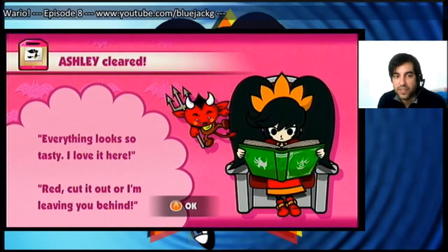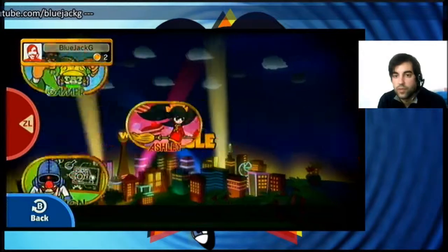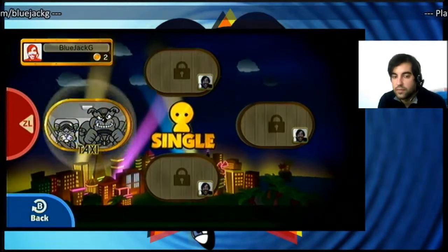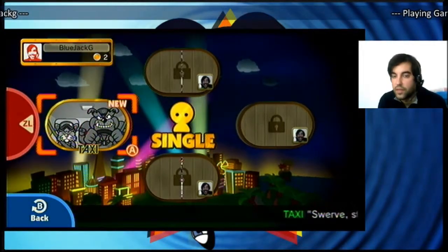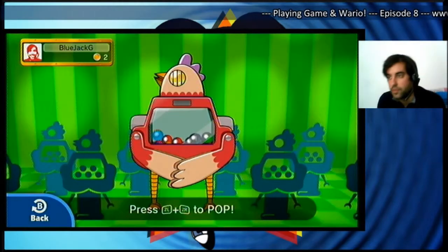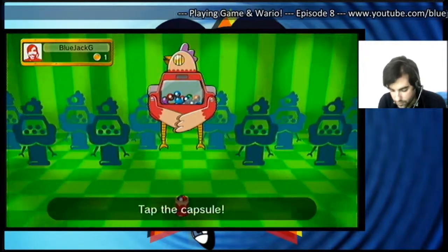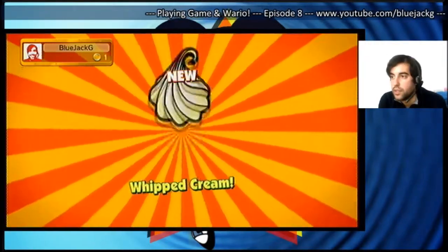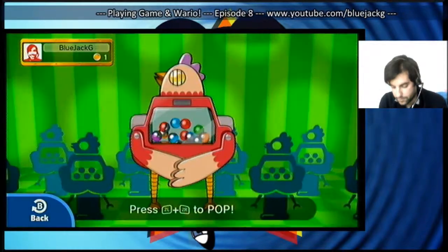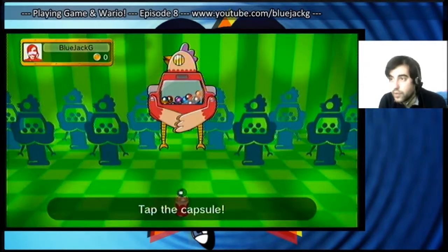Ashley says 'Everything looks so tasty, I love it,' and Red replies 'Cut it out or I'm leaving you behind.' There are two more levels to go - it's not really that much. So we got two tokens, and we're going to check the bonuses. We just unlocked Taxi from Dribble and Spitz. And the green ones are songs.